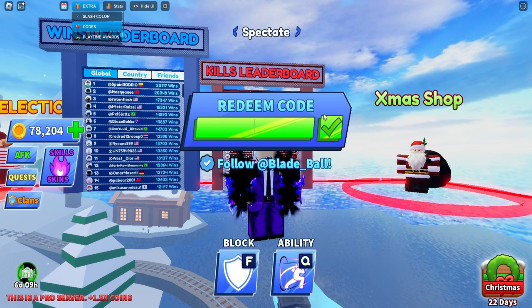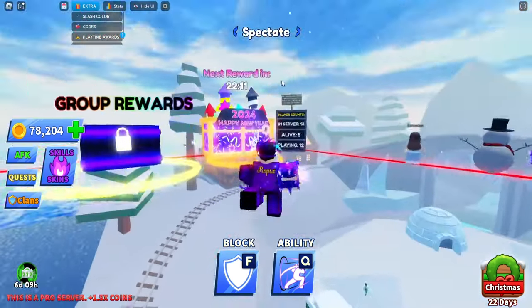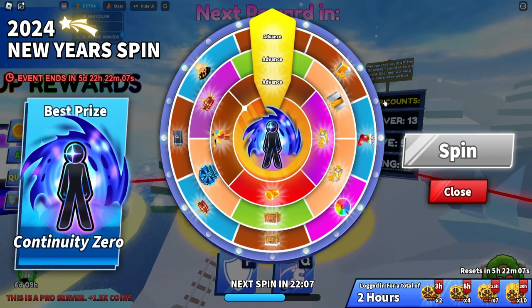We're going to go through the oldest codes that are not expired. The first one is "winter spin." If it says "already claimed" that means it is not expired. The winter spin was normally used for the Santa event to give you another spin, but it might transfer over to the regular spin.